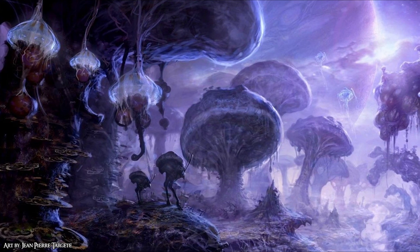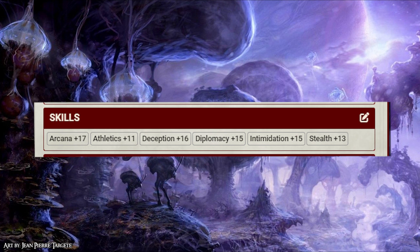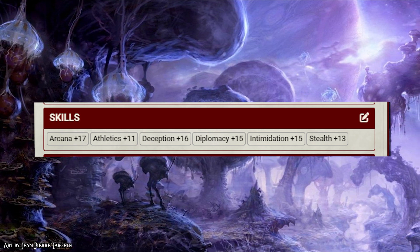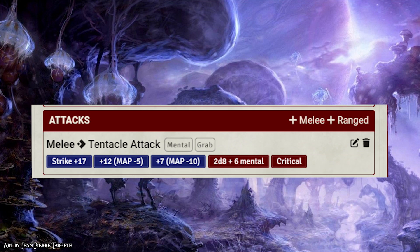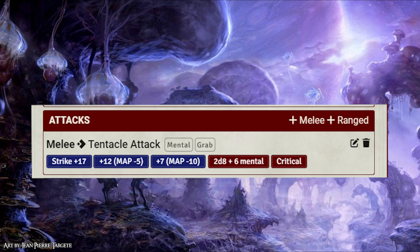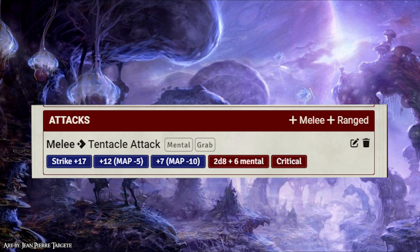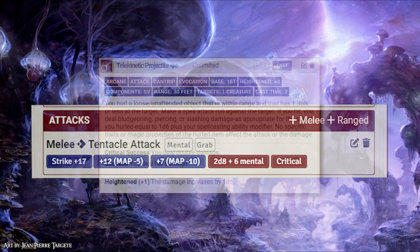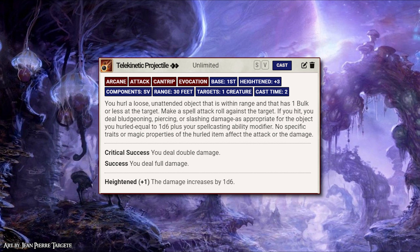Looking at the Mind Flayer's skills, they are exceptional at arcane and deception, but everything else is relatively tame — the rest are moderate for a creature of this level, or low, like the Athletic skill. Moving onto the Mind Flayer's tentacle attack, I gave it the grab trait, so for an extra action they can grab their opponents. It does a solid chunk of damage at 2d8 plus 6, but it is all mental damage. To round out alternative damage types, the Mind Flayer also has access to Telekinetic Projectile, which covers bludgeoning, slashing, and piercing options from afar.